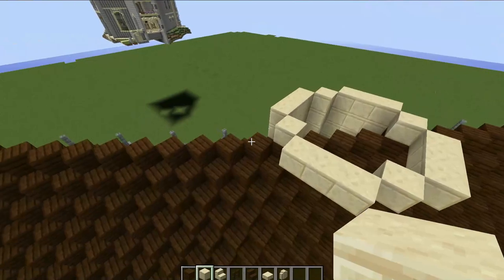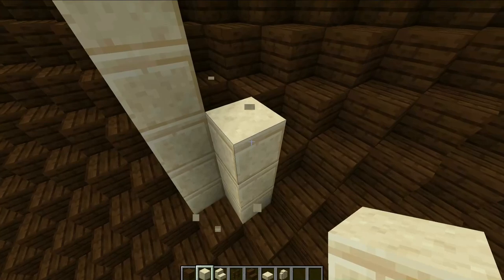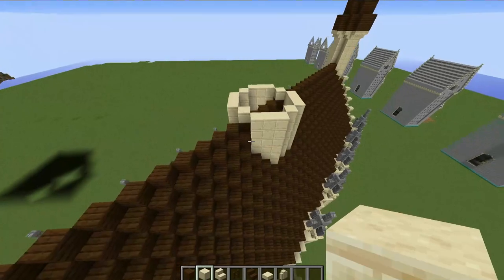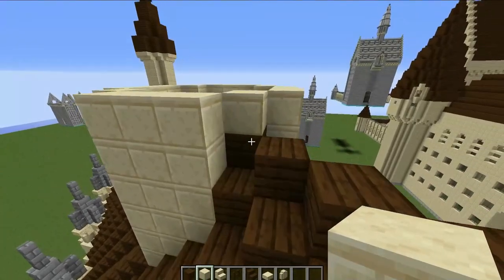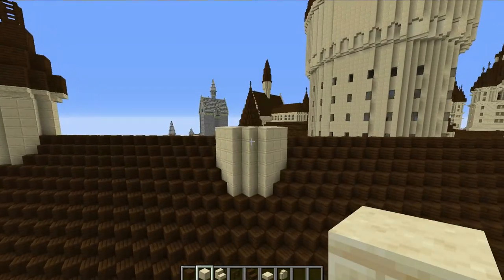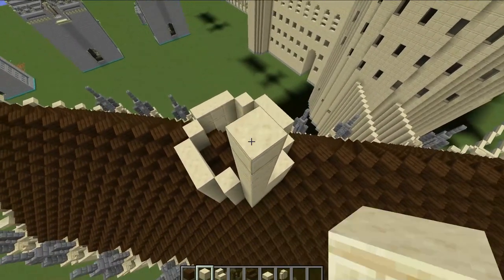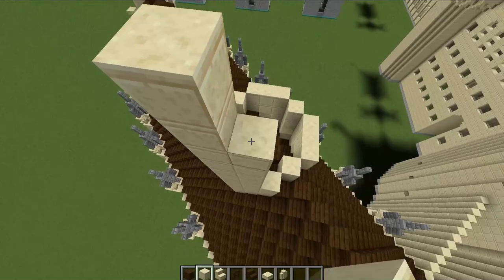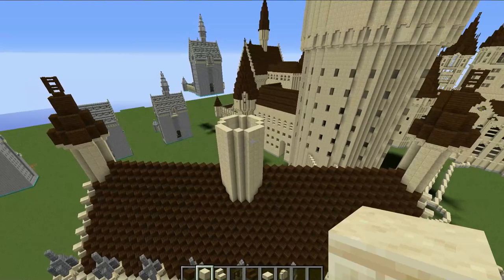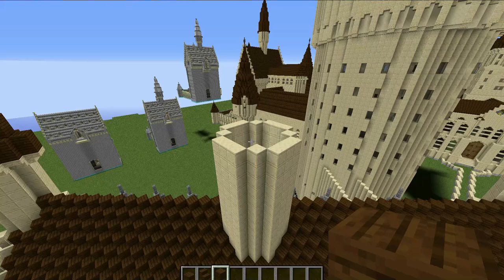Do the same thing on the other side as well — coming all the way down and smashing out any blocks that get in the way to make it flush with the roof. Then build up seven more blocks on every single foundation block to build the tower up by seven. Then all we need to do is add the roof on top.